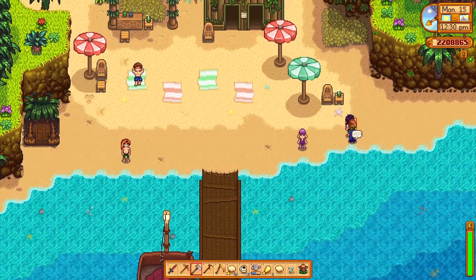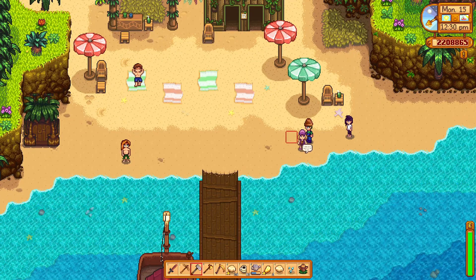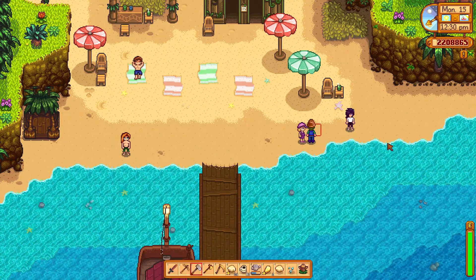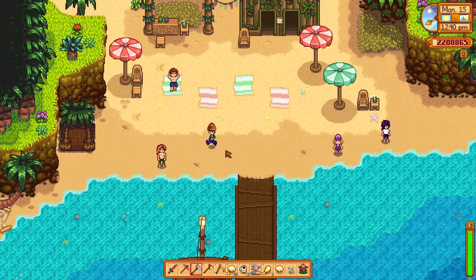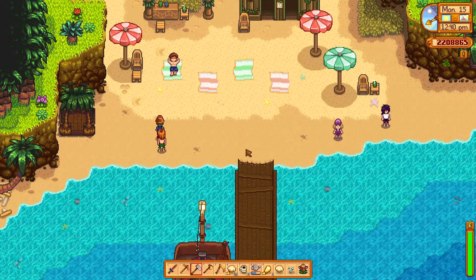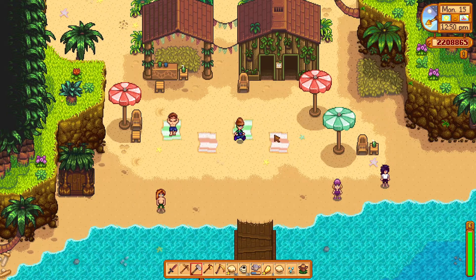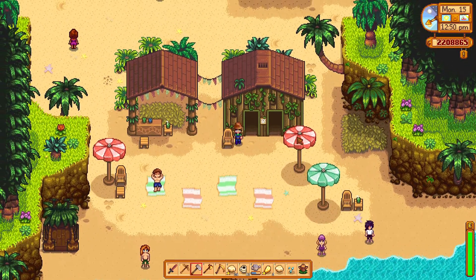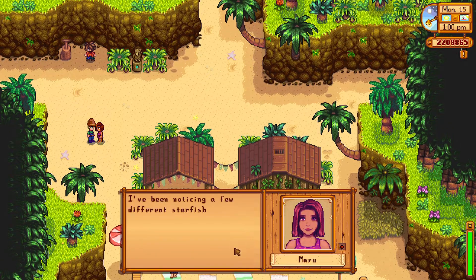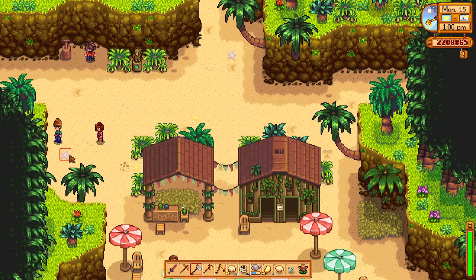Sebastian, you think Willie would let me have like a jet ski out here? No, absolutely not. Pam, is that you? Looks like there's some unique fishing around - next time I'll have to bring my pole. Of course she likes fishing. Look at them all in their bathing costumes. Oh my gosh, is that Elliott? This beach blows my own humble strand out of the water.